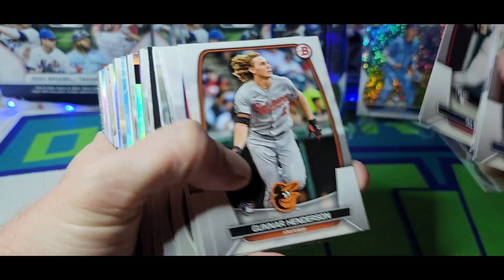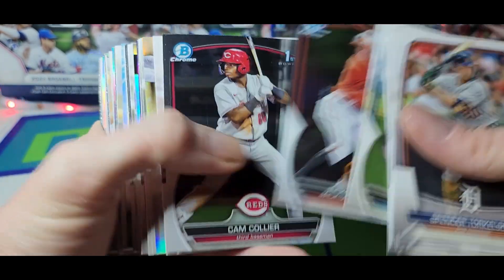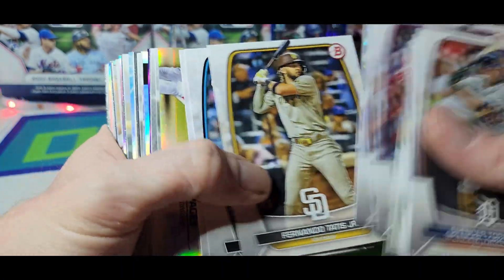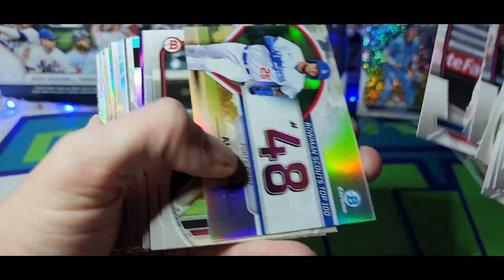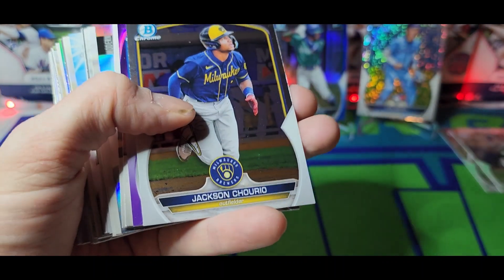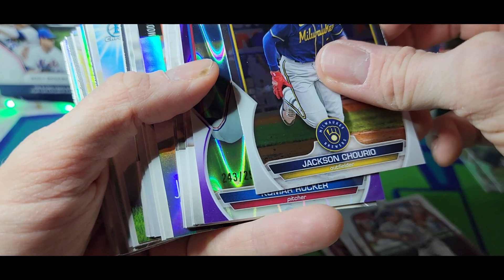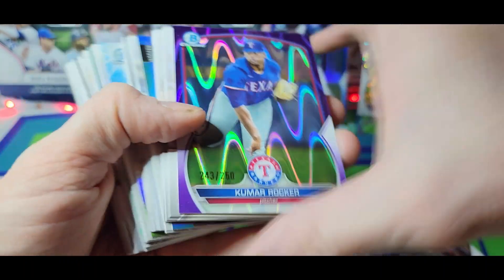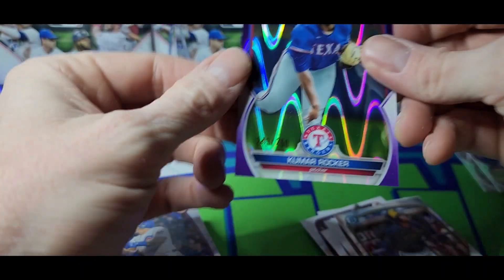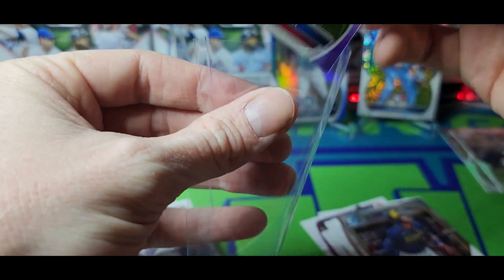Torque to lead off again. Cam Collier first. Looks like we got a purple — gonna be a purple raywave, I think. Kumar Rocker. Not bad. Three chrome parallels, which is nice.